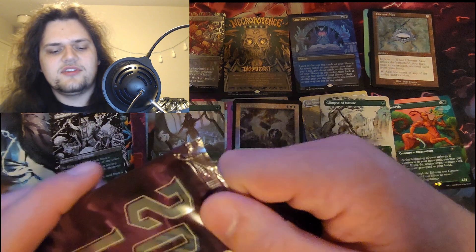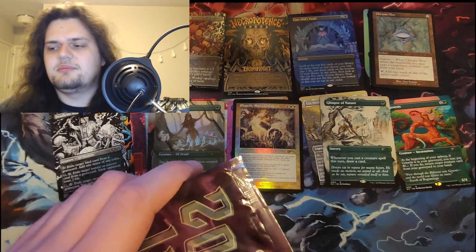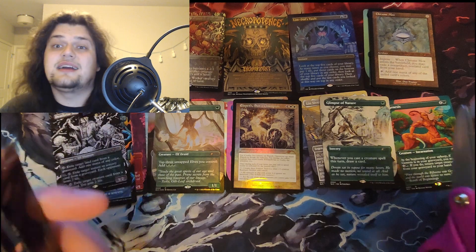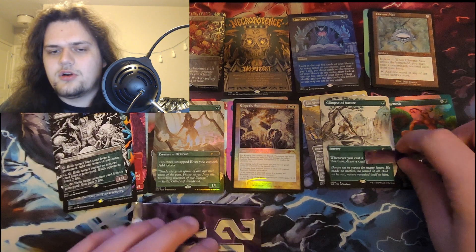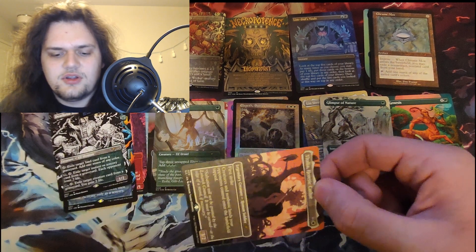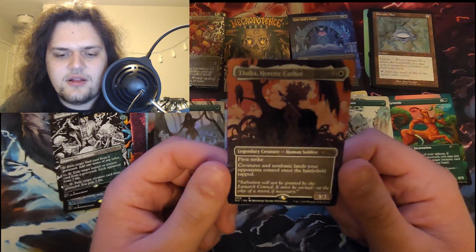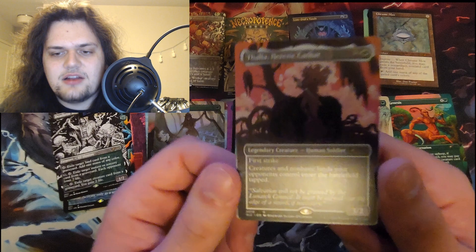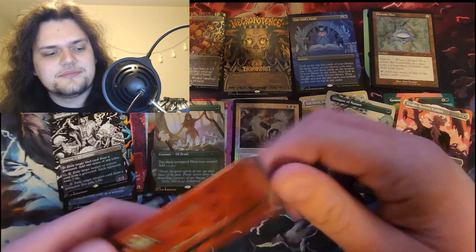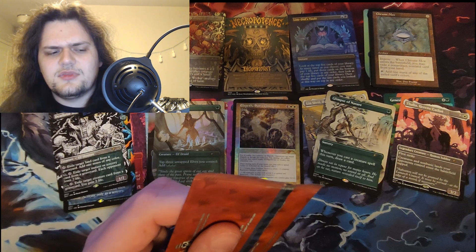2016 — this must be Zendikar and my guess is... well, it could be Eldritch Moon actually. Maybe Tireless Tracker, that could be an option, or Liliana from that set. Thalia! Yeah, I didn't think about that one — Thalia, Heretic Cathar. I just played Commander against this Thalia the other night and it was not fun. I won, but it was not fun.